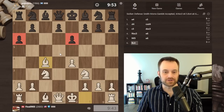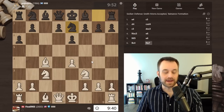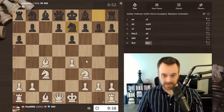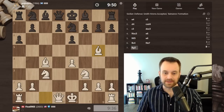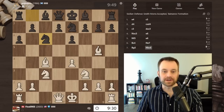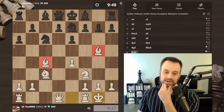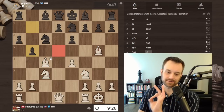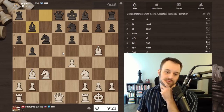It seems like my opponent knows what they're doing here — they're adopting a challenging setup. But I'm gonna be real curious how this goes because I think this is a legitimate gambit. I think white in practice gets a lot of compensation even if black knows what they're doing and accepts the pawn. So we'll see what goes down. Knight c6 — let's just castle here.